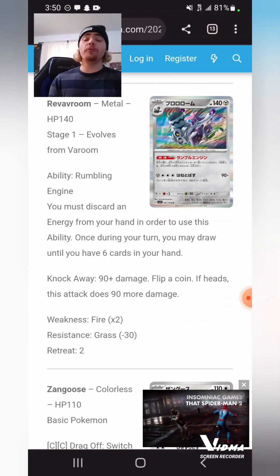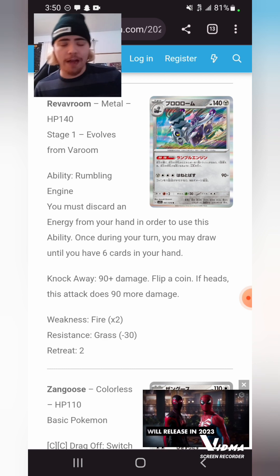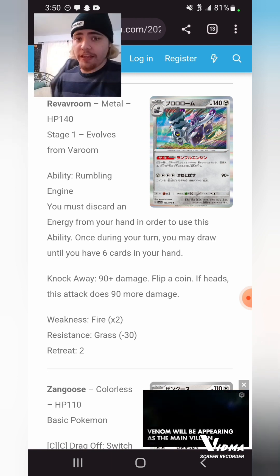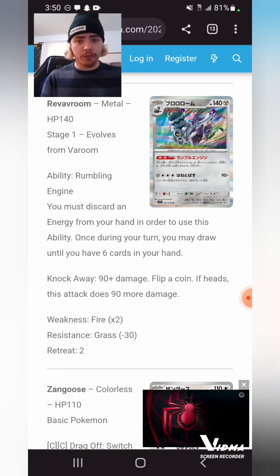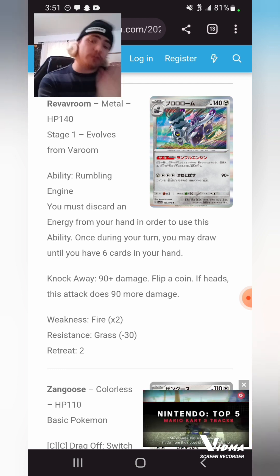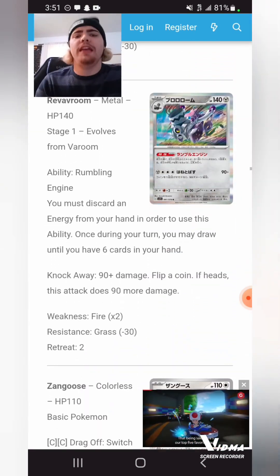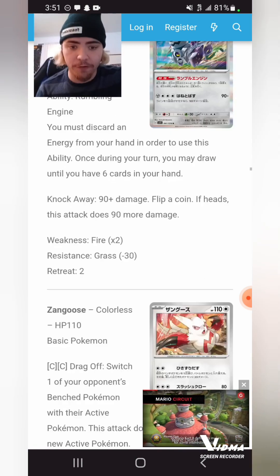And here's Revavroom. Revavroom is a Stage 1 Pokemon where you discard an Energy card from your hand in order to use the ability, and you draw your hand up to 6. Bibarel gets you 5; Revavroom draws up until you have 6. There's a Squawkabilly in the set that could be very interesting with this combination. Revavroom is pretty insane — it can pair with Volcarona to hit a ton of numbers really, really quick. This could be a missing piece for decks like Palkia where you need Energies in the discard pile to use Star Portal, Greninja, and Melanie. This could be a very, very good draw engine outside of the Bibarel engine, and in GLC it's really good because Metal decks have no draw support right now.